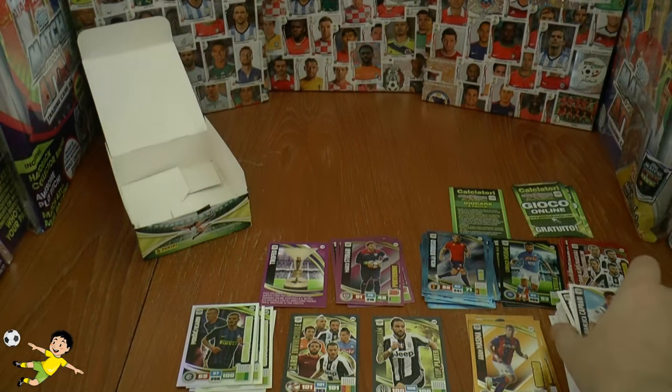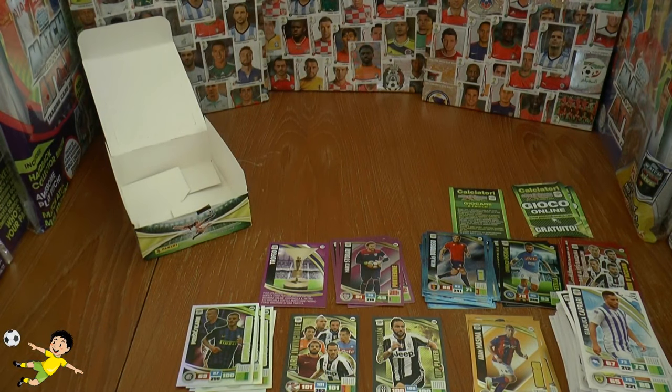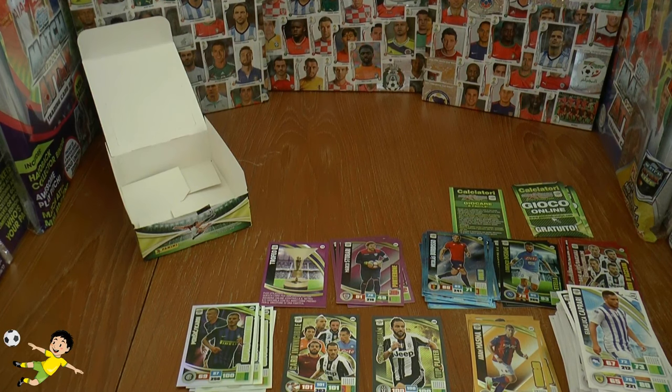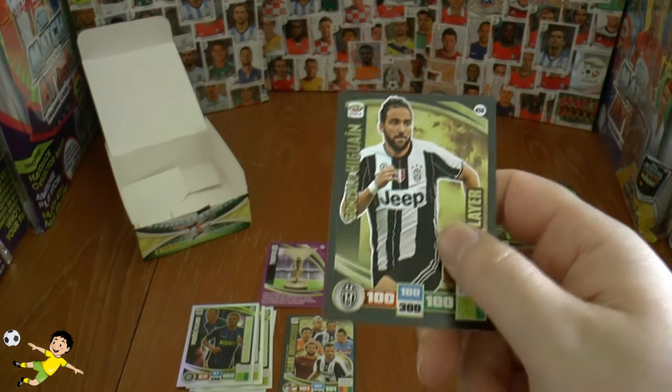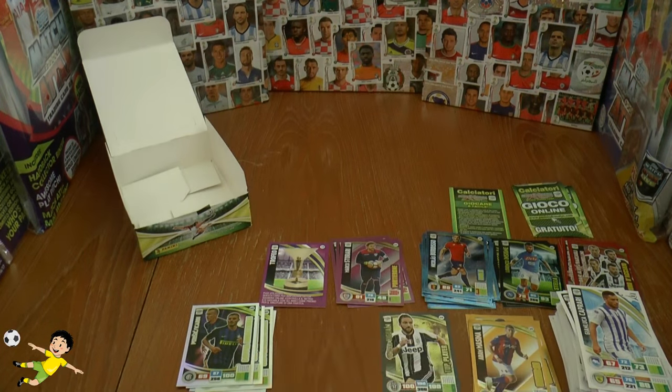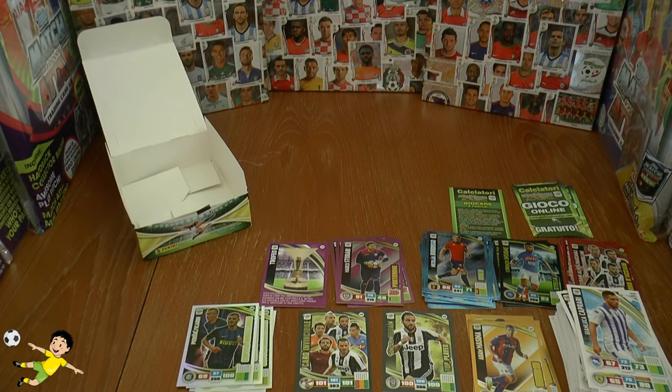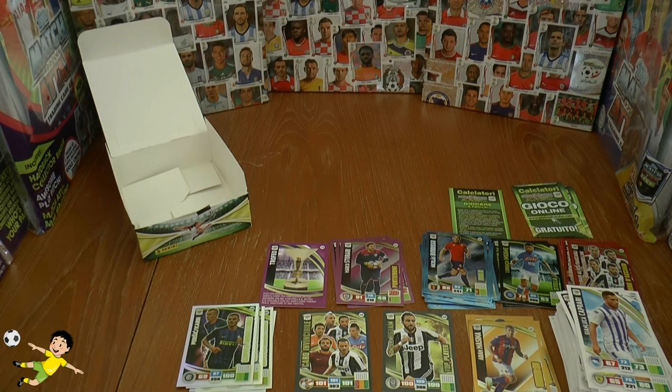That completes our second booster box opening of the Panini Adrenaline XL Calciutore 2016-17 season. If you've enjoyed it and seen some magnificent pulls — two 100-club cards in just a 24-pack box. Don't forget to give the video a thumbs up, and I'll see you in future football cards and stickers openings. If you're new here, click subscribe. But until then, guys, adios.